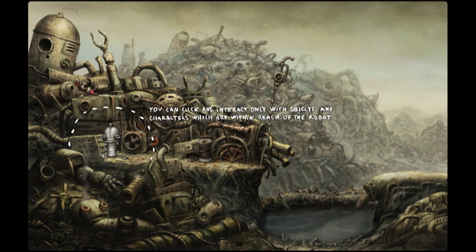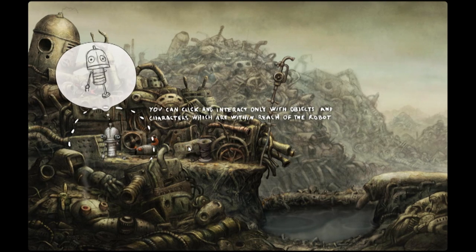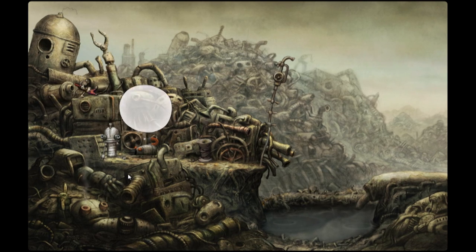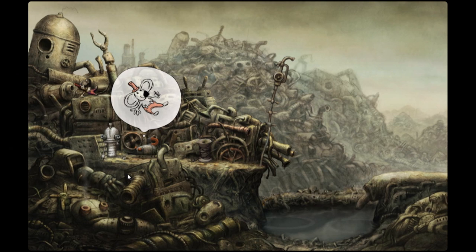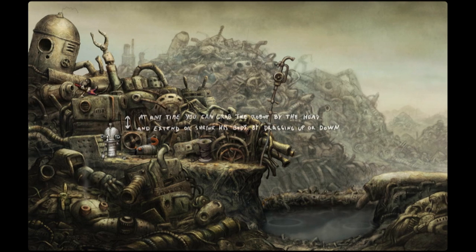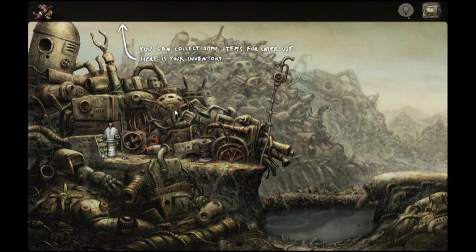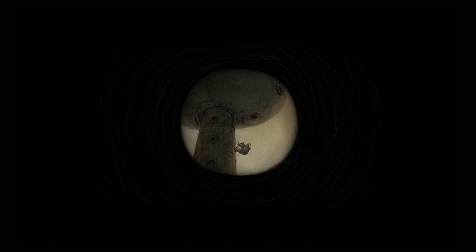Developed by Amanita Design, the makers of the web game Samorost — another point-and-click adventure with an interesting surrealist style — Machinarium takes place in a land inhabited only by robots. You are one such robot, Joseph, and you've been thrown out with the trash. You're not given much more to go off of than that at first, but mystery and the unknown in Machinarium is one of the things that I really like. Little by little the story unfolds and keeps you wanting to solve the next puzzle to see what happens next and who you'll meet in this strange robotic world.